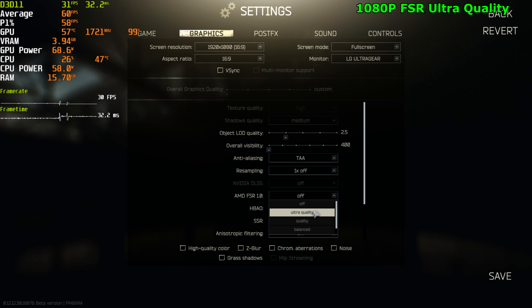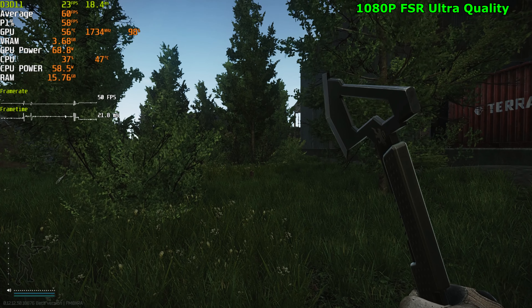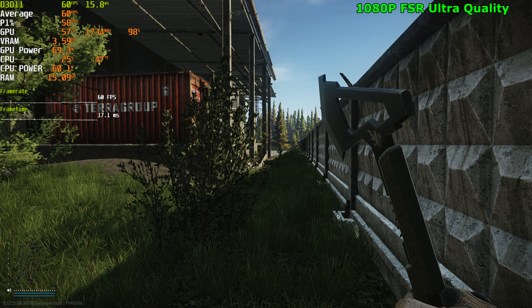Let's go ahead and enable FSR, starting off with ultra quality. It gave us an FPS boost of about 12 FPS. This already looks really bad though.